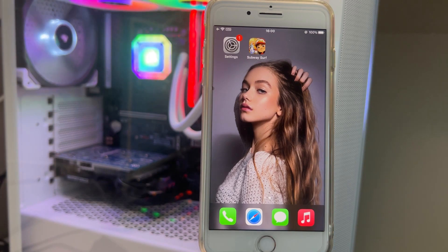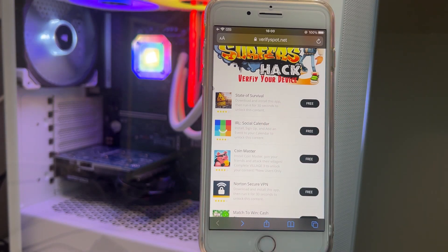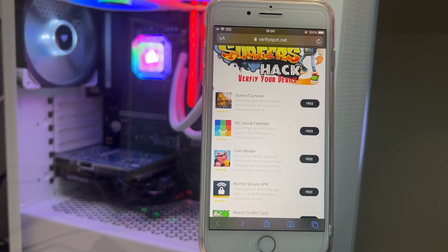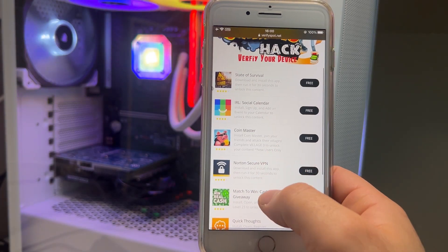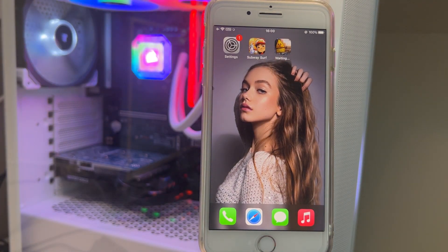This app is downloading now. As I said, it just needs to be used for about 30 seconds — I'll use it for about 40 seconds just to be sure. Then I'll go back to the game to see if it's activated. If not, just go back to the browser, select another app, and follow the instructions. We're waiting for the download to complete.